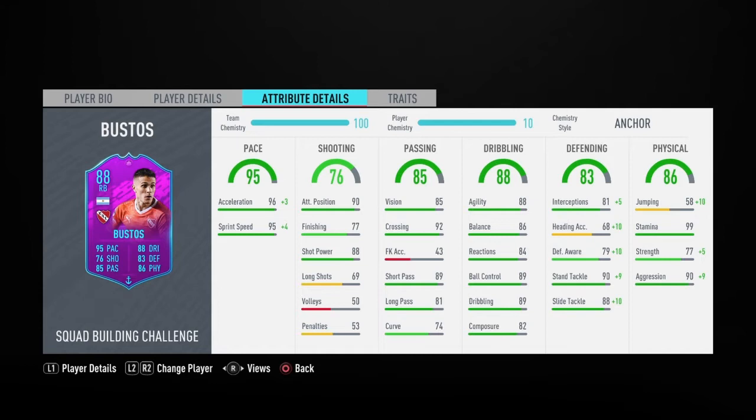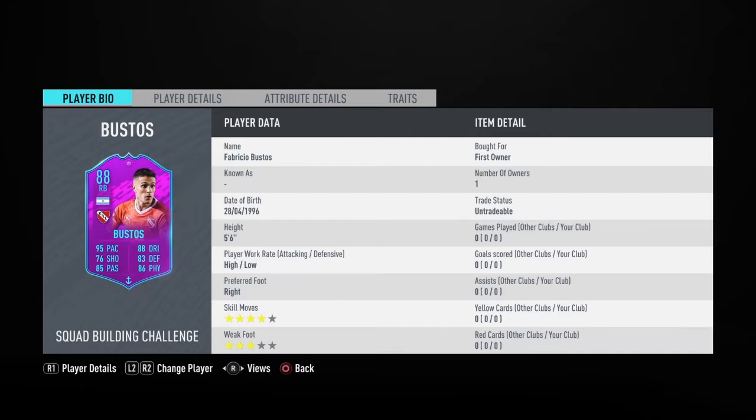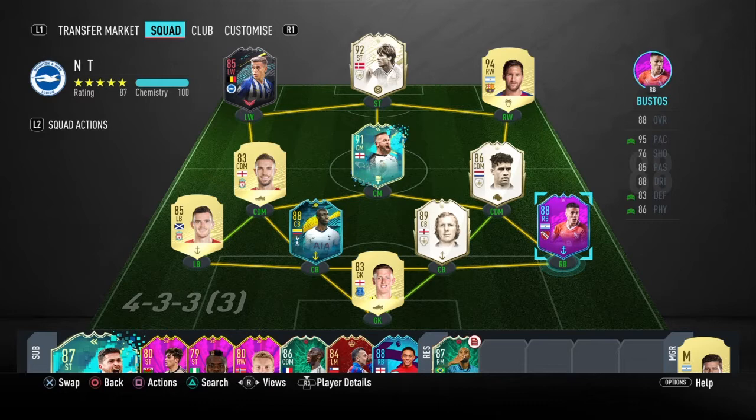I've slapped him into my team - ignore Henderson and Pickford, I need a different goalkeeper and Henderson is only there until I get my Hulet with icon links because he links up to Rooney etc. Let's hop into a game and have a look at the opposition's team.